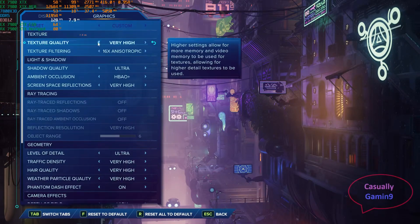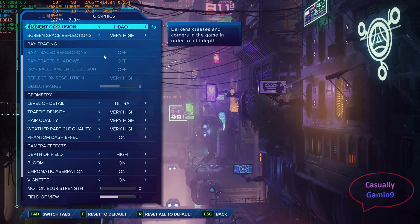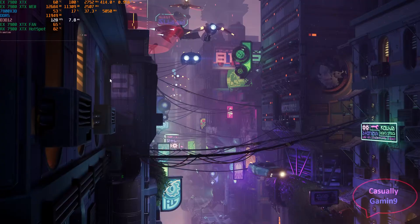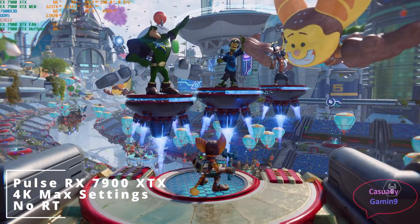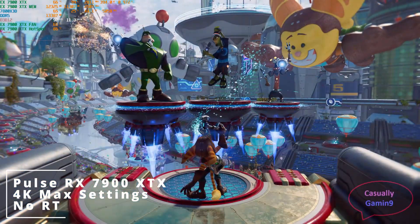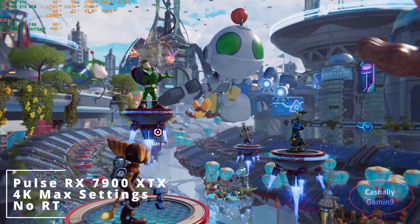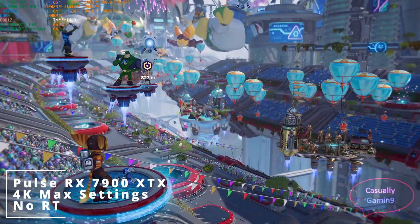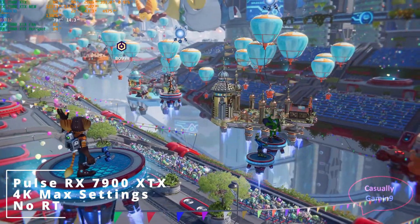To sum up everything: the Pulse performs well. It sits close to the Aorus Elite when the game doesn't push the card to its power limit. When that happens, it will usually lose as, in order to stay below that power limit, it will reduce clock speeds. Thermals are good, but using a custom fan curve when increasing the power limit is recommended. I believe that this is a great card, but has a minor drawback. Being a bit smaller, the fans are a bit loud at high speeds.